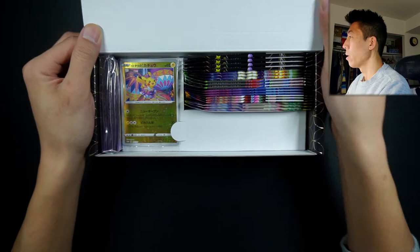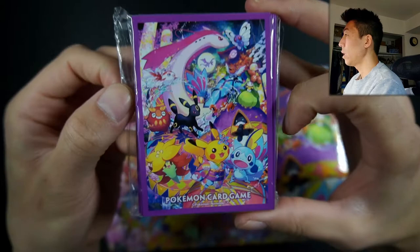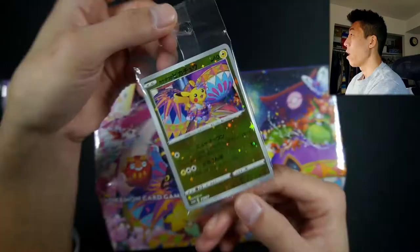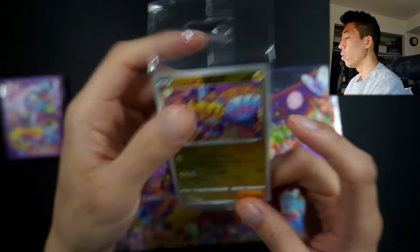Let's start from the left side and look at the sleeves. We're definitely getting the same art design as the box, but a little more compact to fit within the sleeve itself. Very nice artwork — I love Japanese sleeves, I think the artwork on them is amazing. Moving on to the promos. I would usually try to keep them in the little plastic sleeve, but because there are three different promos in here, I will open it up. Let me cut the top off, not trying to damage the cards. I do have my sleeves on deck.